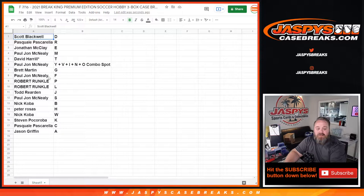Brett Martin: G. P.J. McNeely: F. Robert Runkle: P, N, L. Todd Reardon: J, A. P.J. McNeely: S. Nick Coba: B. Peter Rosas: H. Nick Coba: W. Steven Pokoroba: K. Pasquale Pasquarela: C. And Jason Griffin with A.